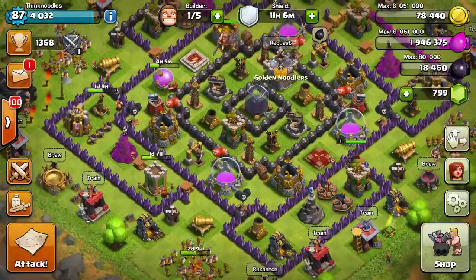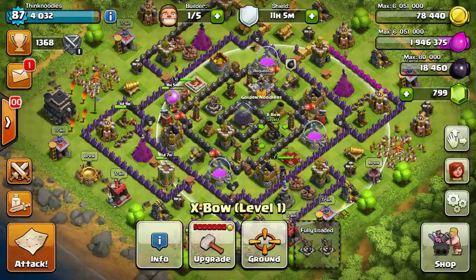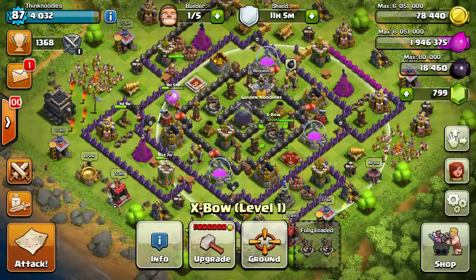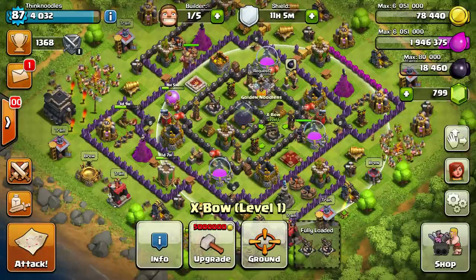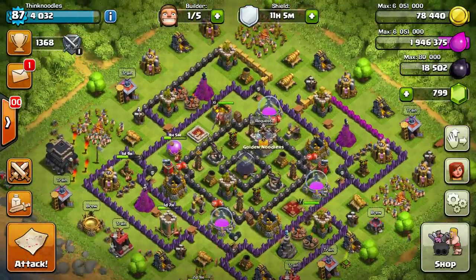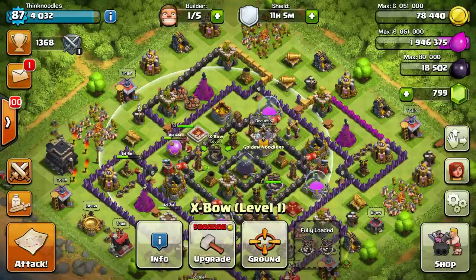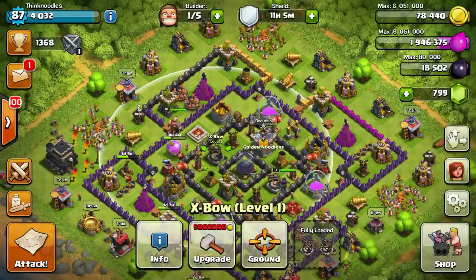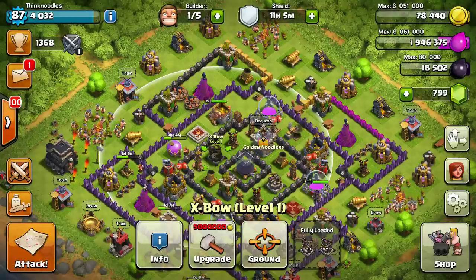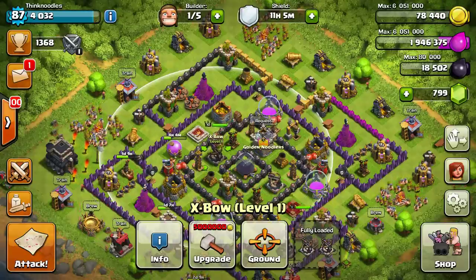I've got my X-Bows, finally. I've got them set to ground, and that's only in this base. I didn't know a lot about the X-Bows, so I started playing around with them. The difference is you can have it target ground, or ground and air — and it just decreases the range. I think that's the only drawback: you have further range targeting ground-only, but then you can only hit ground troops and vice versa. In my war base I have it set to ground and air, obviously, because most attacks come from the air. And the reason I've got this set to ground here is because most attacks come from the ground — I'd say 95% of attacks that are not in war come from the ground, at least at my level.